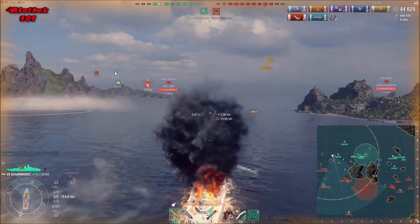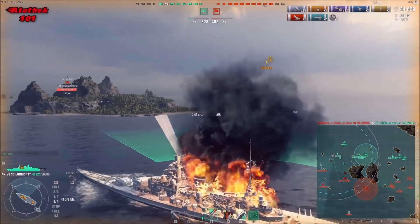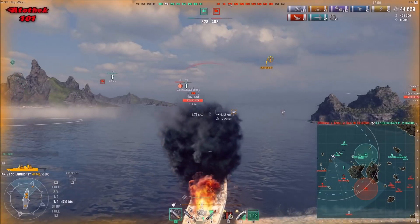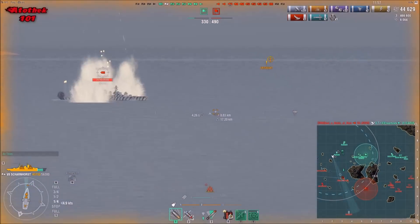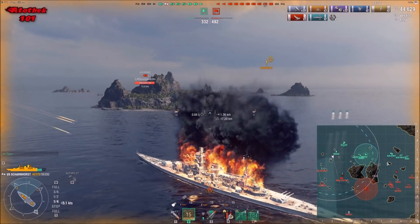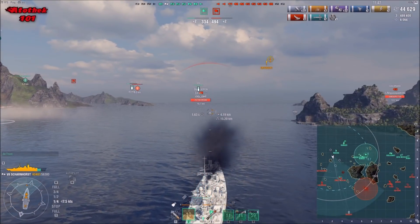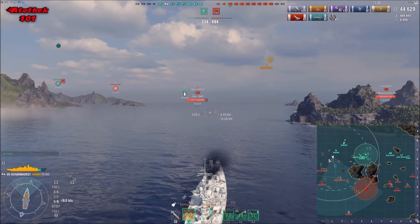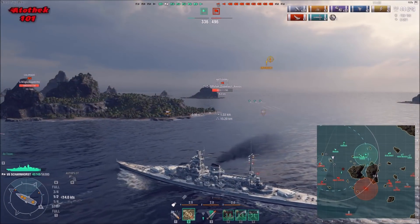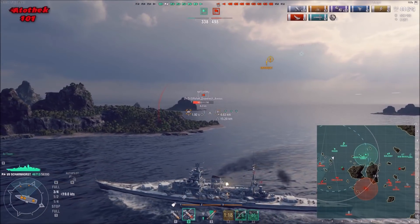There's a Colorado coming — the only concern he has right now is probably the Hatsuharu. He's throwing some pre-emptive torps in there. What I like is that he's keeping this island right in front between him and the Hatsuharu, so the Hatsuharu has a hard time torping him at all. If he stays like he does right now he can use this island as cover, and the Hatsuharu has little chance to do anything.